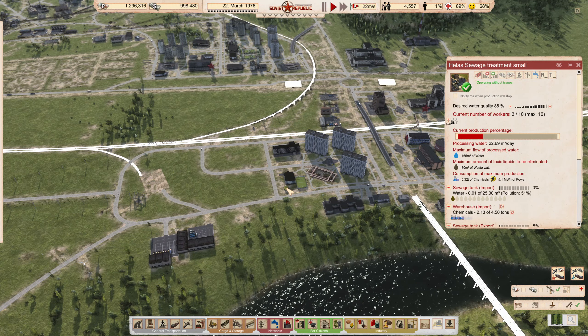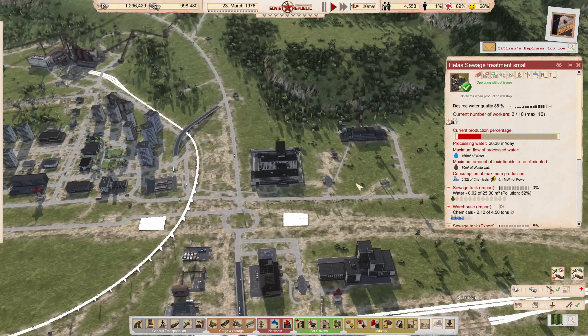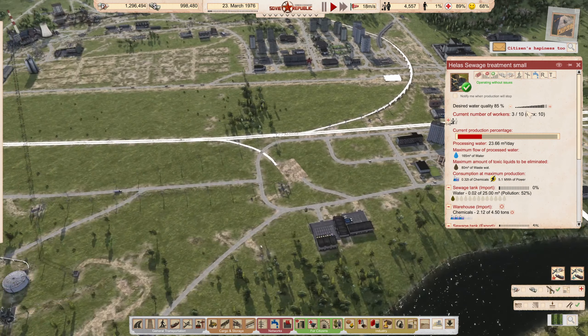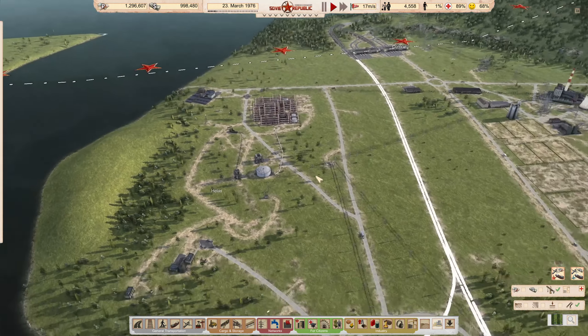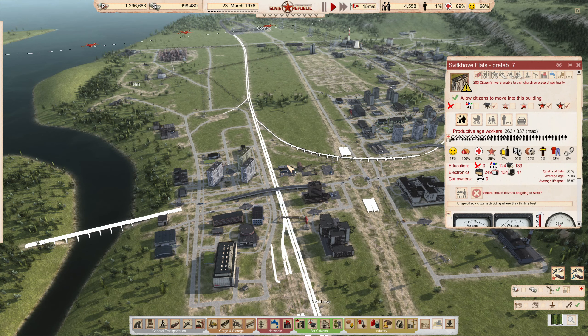This one here is probably fine, and we've got one up there and one up here. I just want to improve my electrical grid and try to avoid having as many power fluctuations — brownouts as it were.